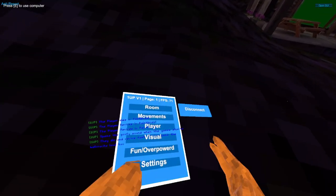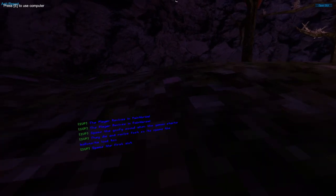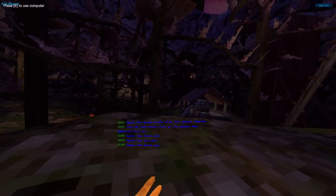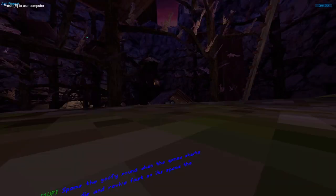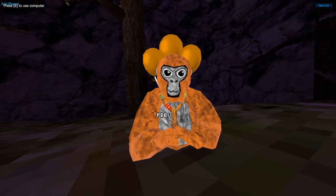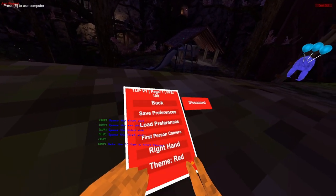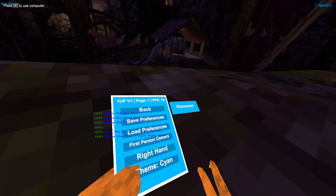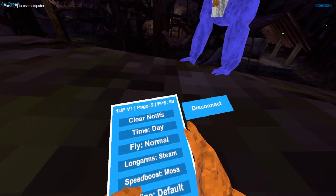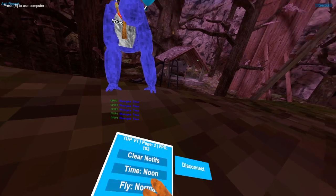Back to settings — Save preferences and Load preferences. If you click save preferences, all the toggle buttons get saved. If you click load, it will load all of them. First person camera — if you press it, you see in first person. Right hand puts the menu in the right hand. Theme options: default, light green, red, green. Keynotes will clear all notifications. You can change your time: afternoon, evening, night, dawn, noon.